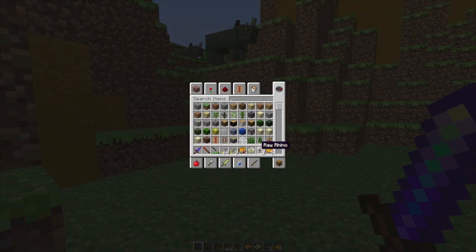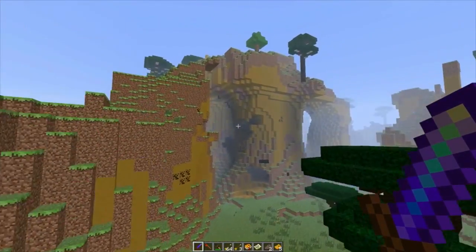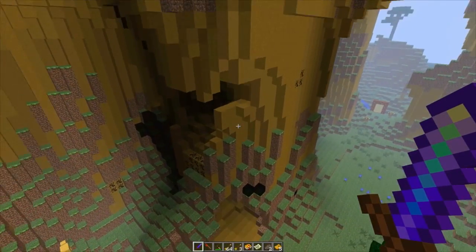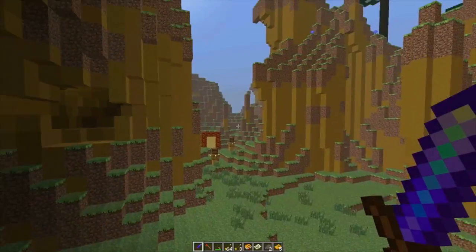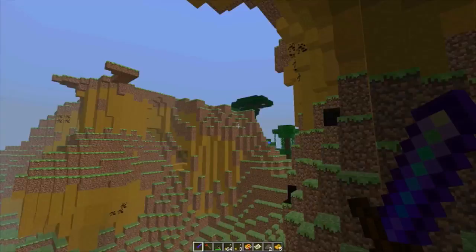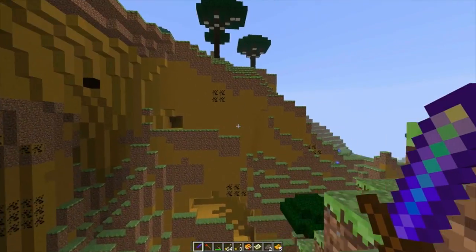They drop rhino meat which you could eat, and I believe they drop a type of leather. Let's do a quick flyby around this whole area so you guys can get an idea of the biomes. We've got these weird mountain-type biomes, kind of like the weird mountains with weird material from the Lion King. This is just this weird clay-like material for the biomes, which is still pretty sweet.